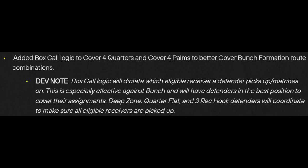I'll go ahead and read you guys what it says here. It says: added box call logic to Cover Four Quarters and Cover Four Palms, to better cover bunch formation route combinations. Dev note: box call logic will dictate which elbow receiver defender picks up and matches on. This is especially effective against bunch formations and will have defenders in the best position to cover their assignments. Deep zone, quarter flat, and three-rec hook defenders will coordinate to make sure all eligible receivers are picked up.